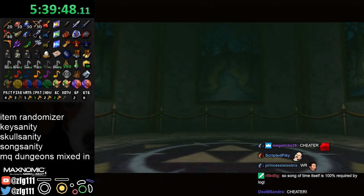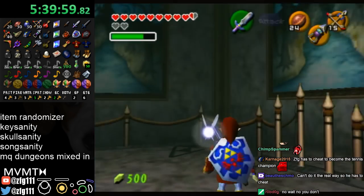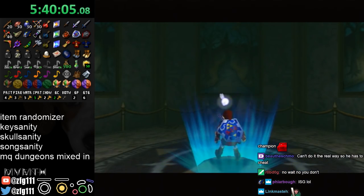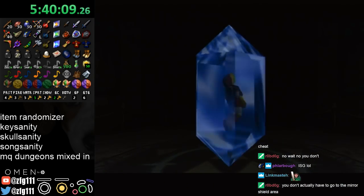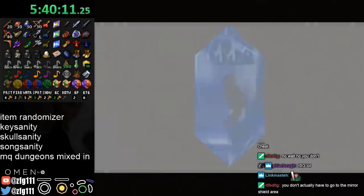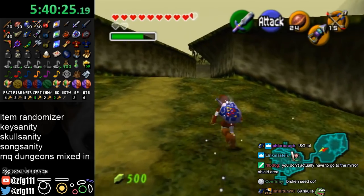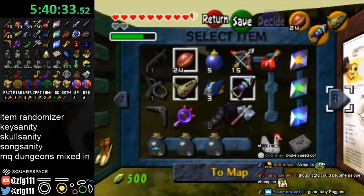I need Song of Time to beat Spirit. Does that mean this seed is broken? Or is there some way to beat all the Poes in Forest without all four keys? Oh yeah — 69 gold skulls? It is 69 Gold Skulltulas. I'll lose.